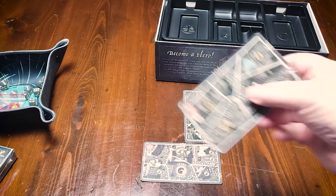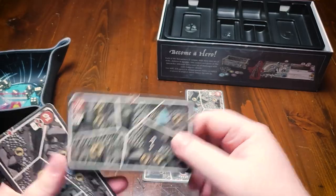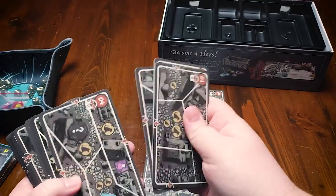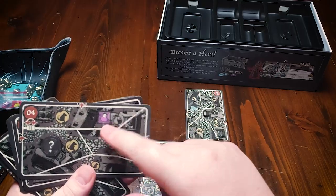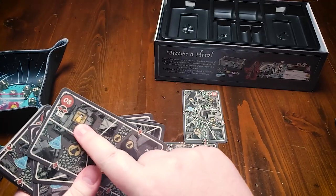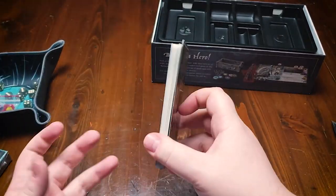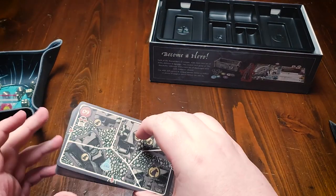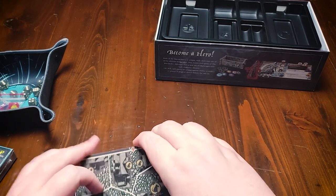A couple other things that are on the cards: these are mystery tokens which give you various benefits but you're not necessarily going to know what they are. Here you'll have one of those purple cubes, which is an additional use of that ability, and the same for yellow as well. You're going to start with three of these out to create your map and then as you play you're going to put out more of them. I believe it's when there are less than two cheeses on the board at the end of a round you put out more.